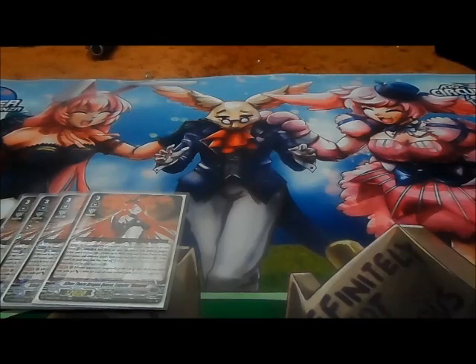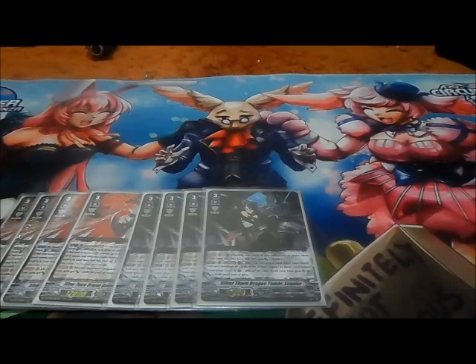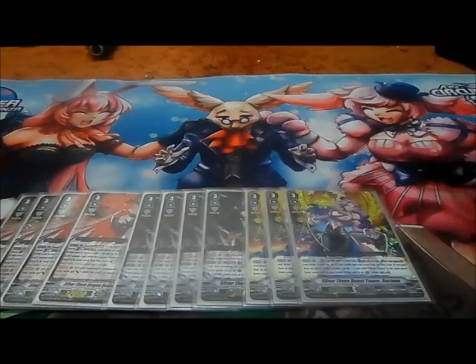We have 4 copies of Silver Thorn Dragon Tamer, Luquier — the confirmed Grade 3 for the Luquier right-line. And then we have 3 copies of Silver Thorn Beast Tamer, Doriane, just for the extra soul ability. The more soul you have, the more possibilities you have — you can use it as an extension of your hand, so to speak. So that is my main deck right there.